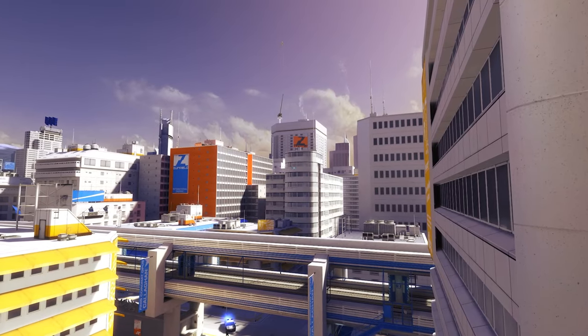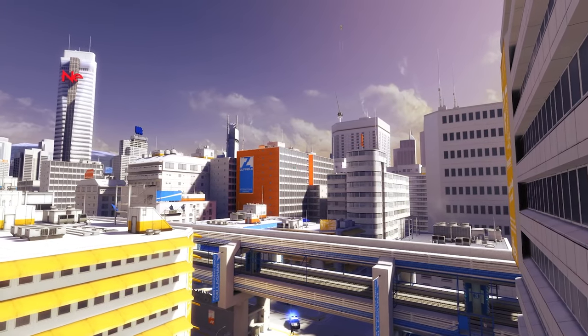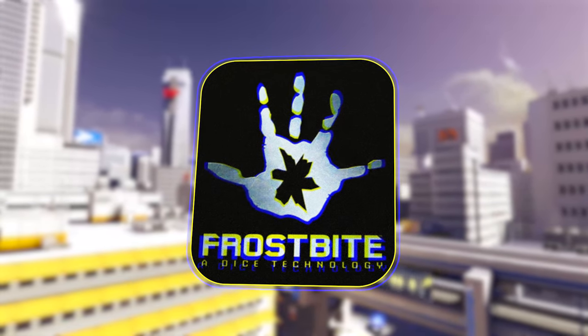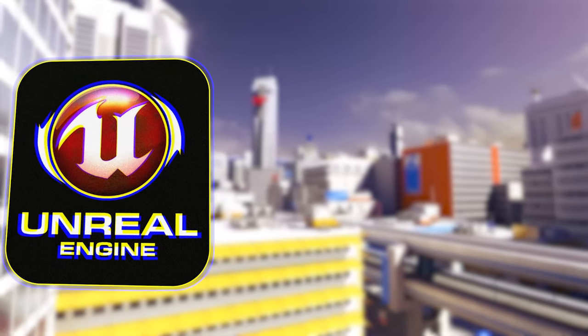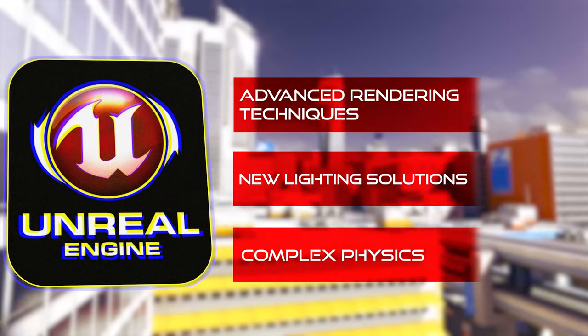To achieve their vision, the creators of the Battlefield series needed a proper foundation for building the game. Their in-house technology, known as the Frostbite engine, wasn't quite ready during the development of Mirror's Edge. So they opted to use Unreal Engine 3 instead. This engine had better support for the advanced rendering techniques, new lighting solutions, and complex physics the game required.